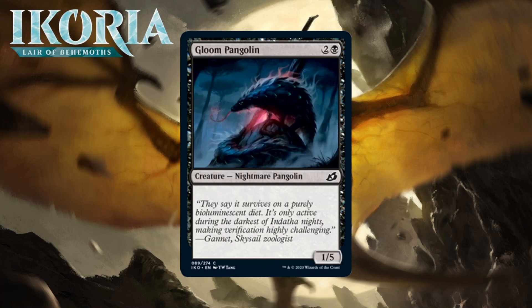Next up it's Gloom Pangolin, which for two generic and a black is a 1/5 nightmare pangolin at common. Pangolins are pretty cute, but this one isn't anything special. A 1/5 for three might be something you play in slower, more controlling decks sometimes — it can block pretty effectively. But most of the time you won't really want this, and you'll play it when you're desperate for creatures. I'm giving it a D.